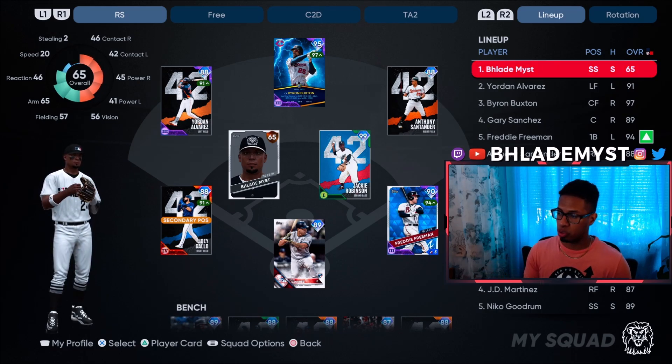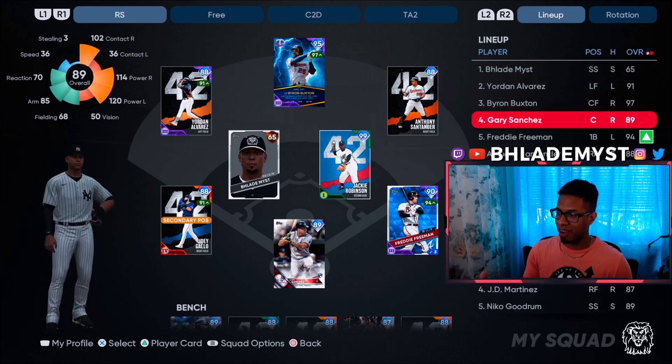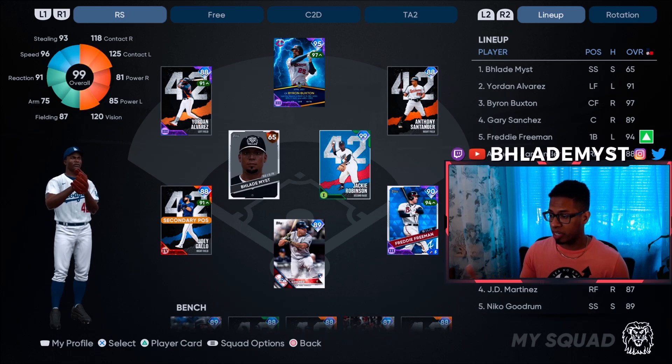Leading it off we got Blade Miss, followed by Jordan Alvarez, Byron Buxton, Gary Sanchez, Freddie Freeman, Anthony Santander, Joey Gallo, and Jackie Robinson. I've got plenty more Team Affinity Season 2 cards but I'm not going to debut them all in one video, so you guys are going to get a ton of ranked seasons gameplay coming very soon.